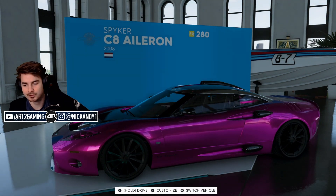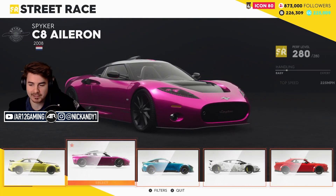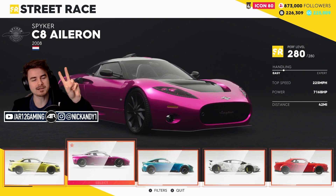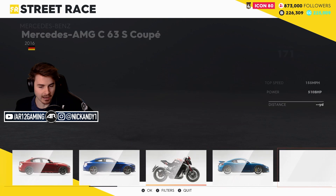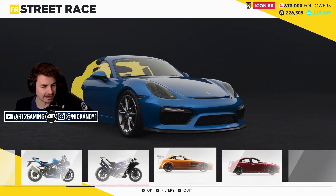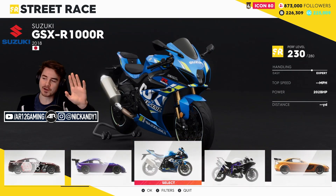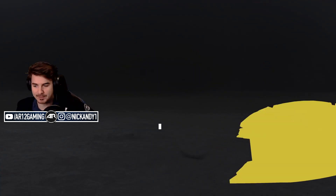Welcome back to The Crew 2. It's officially a brand new month, which means as per always we've got some brand new vehicles to check out. Usually I would say cars, but this month we've only got one car and one not so much — the Porsche Cayman GT4. It's actually a really cool car. We've also got this Suzuki GSX-R1000. The thing is hella quick. I don't know very much about bikes but I do love them, so I wanted to check them both out today. Let's start with the Porsche Cayman GT4 though.